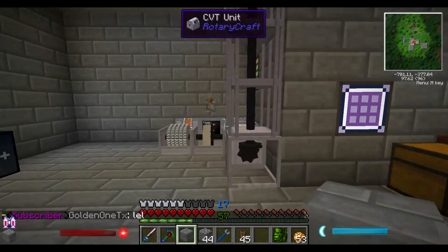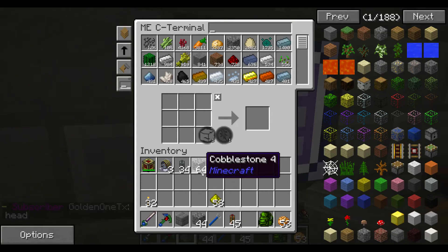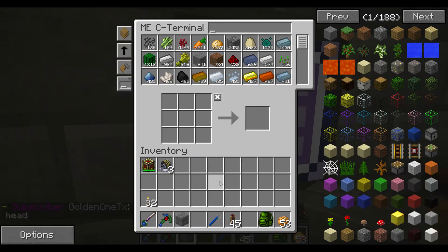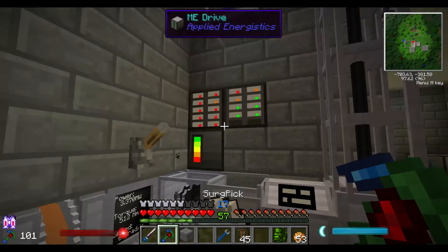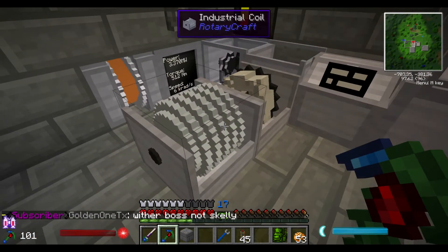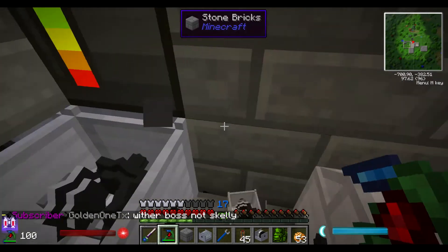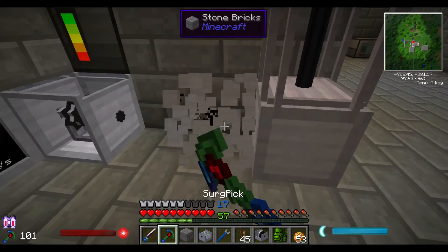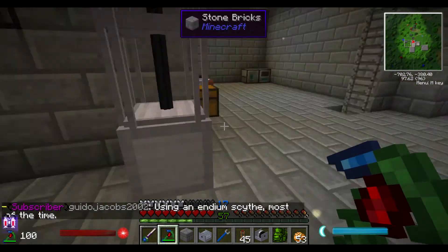I didn't want to run my redstone energy conduit off camera, so I decided to go ahead and wait until this episode to run it. I really need it for my ME system. So let's go ahead and dismantle everything but that running right there to our ME system.